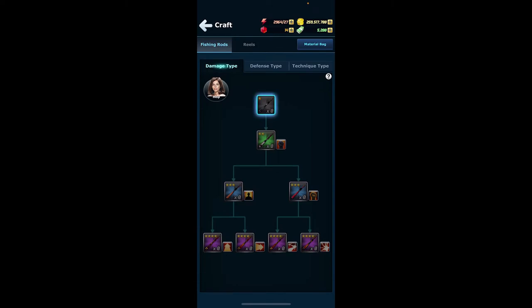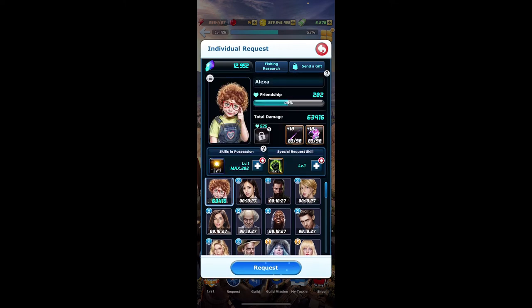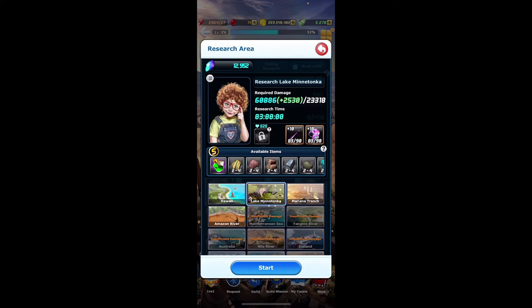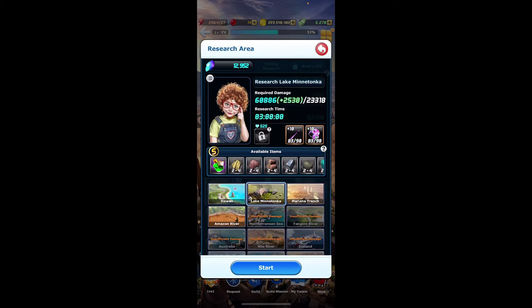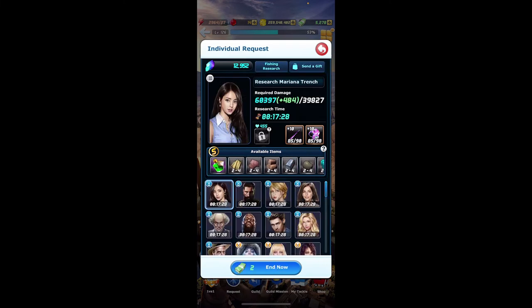To obtain these materials, you have to utilize the requests from the main screen and send out your researchers. Select a researcher you would like to send out — by requesting, you can see the different places they can go as well as the materials you can receive for crafting, although you're not guaranteed to receive them. You want to ensure that every researcher you can possibly have is unlocked. For example, I'm going to send mine to the Marianas Trench because that's where they have an S class and are able to obtain two to four materials. Once the time runs out, you'll be able to see what items they brought back.